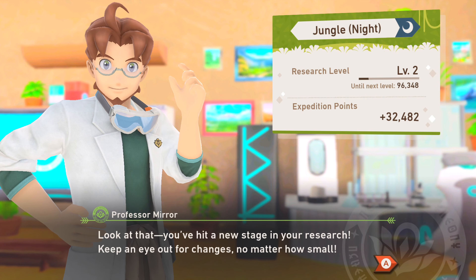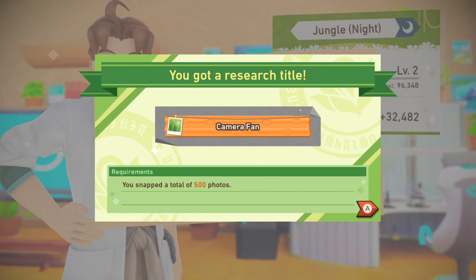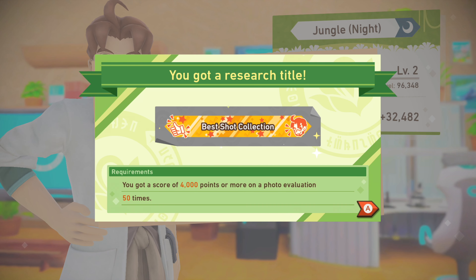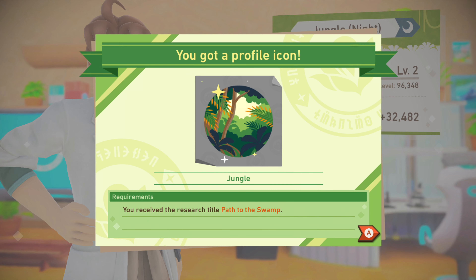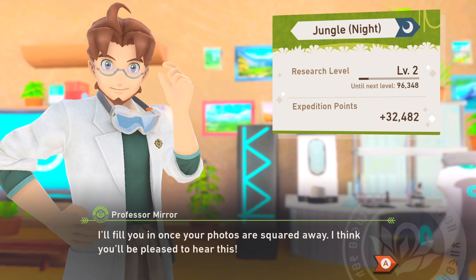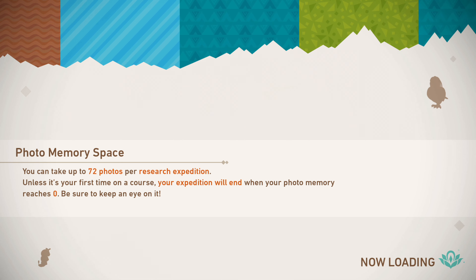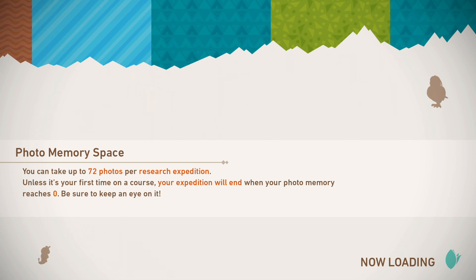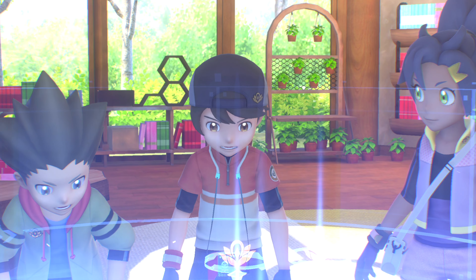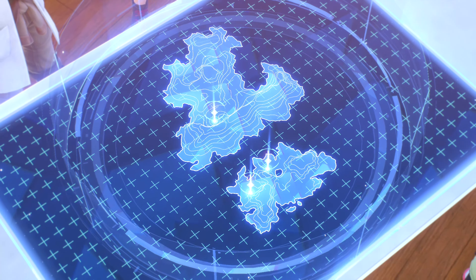That's like a solid 40,000 almost just based off of that one alone. Expedition points — tell me that I unlocked level two. Thank you, 32. That was close. So we unlocked Jungle level two — keep an eye out for changes no matter how small. And with the path to the swamp, we discovered our first shortcut. 500 pictures taken — we got a score of 4,000 or more on a photo evaluation 50 times already. Good God. Getting some cool stuff out of that. 96,000 to get to the next Jungle night level. Good God — I really hope we're finding somewhere new after this.